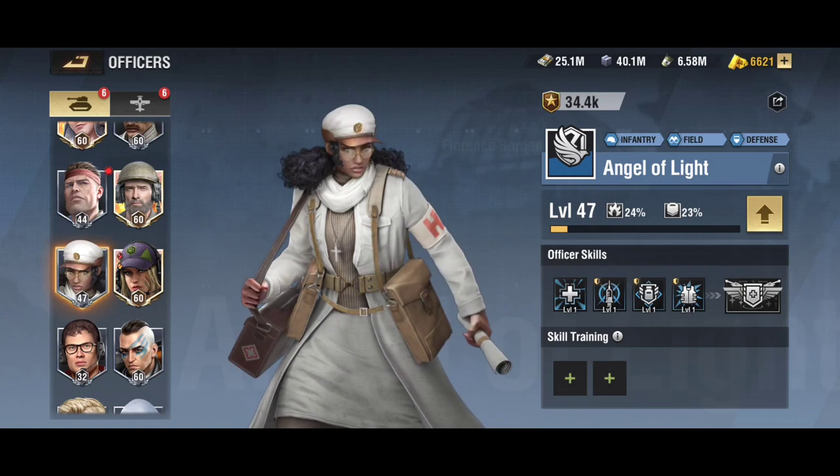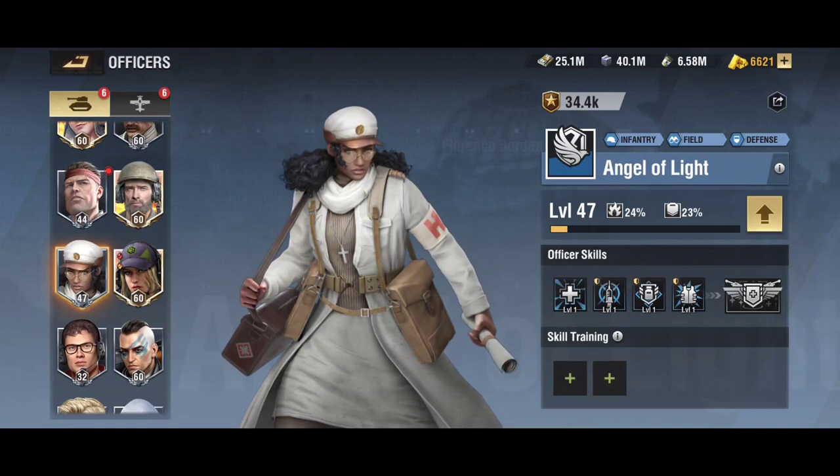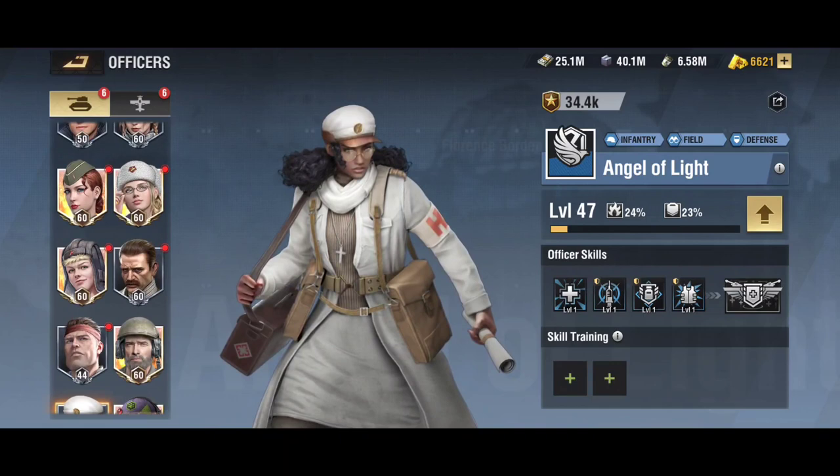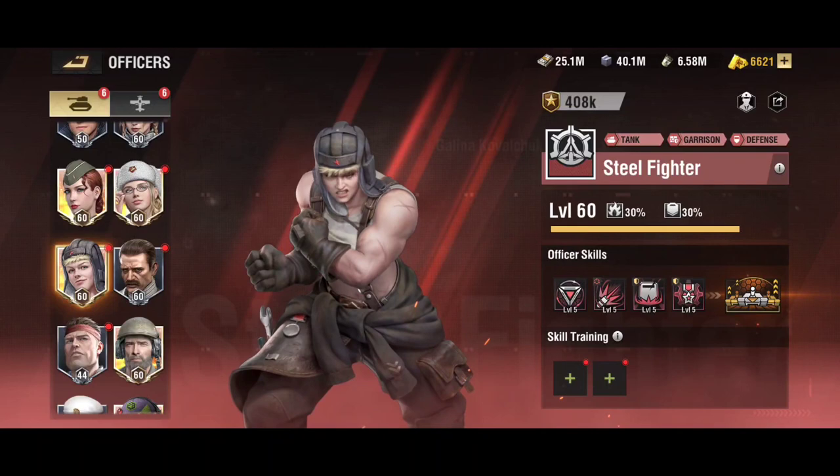Another strong choice for a solid A-tier would be Percy, because you can awaken her for free and save the statues you would use on Angel of Light for Spanner to awaken him faster. The next strongest pairing, which is also S-tier because it can be used on multiple units, is Steel Fighter, who is unlocked at 182 days.